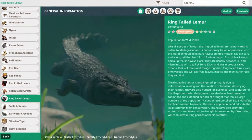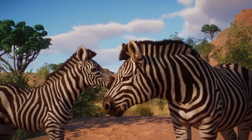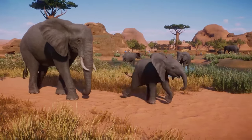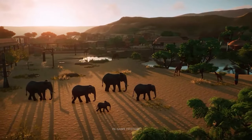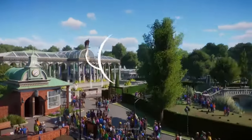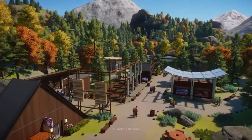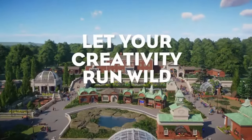In conclusion, making your guests happy in Planet Zoo is an art that balances practicality with creativity. Joe Grantham's insights offer a roadmap to a thriving zoo where every visitor leaves a little happier and wiser. Implement these strategies and watch as your zoo becomes not just a game, but a journey into the heart of wildlife conservation and guest satisfaction. That's all for today, Joystick News crew — implement these tips and let's make the virtual world of Planet Zoo a beacon of joy and education for all. Happy gaming and see you in the next video.